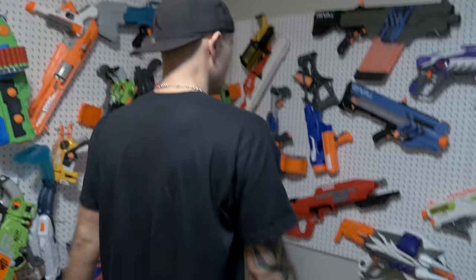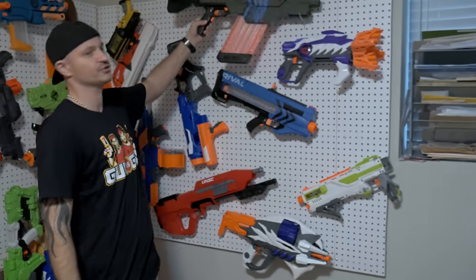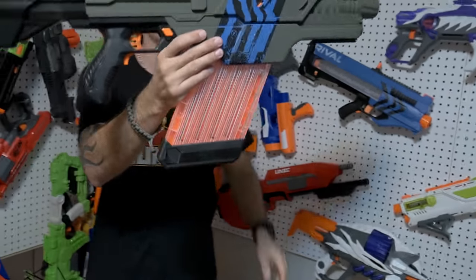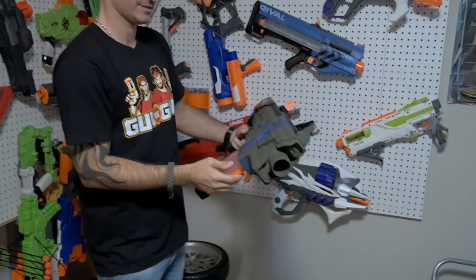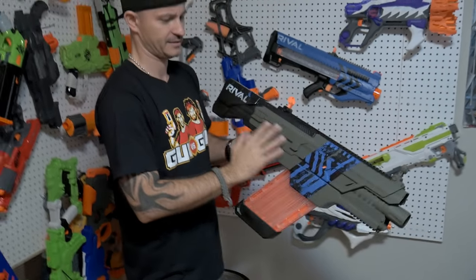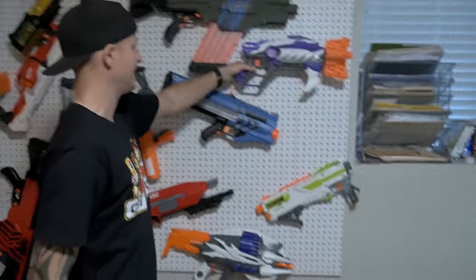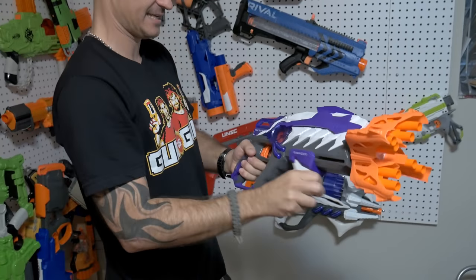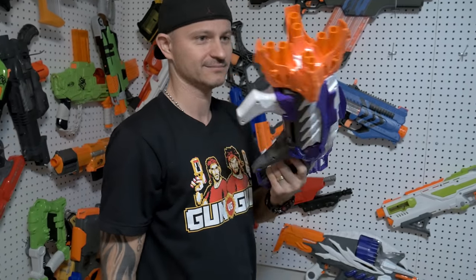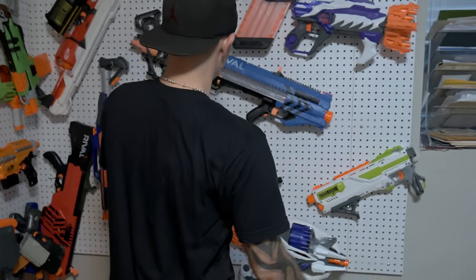Tommy takes over and starts at the first wall. The first blaster shown is a custom design - it was painted, though Danny thinks it looked better stock and calls it ugly. Next up is the Ravager from the alien blaster line, which they both find really ugly. They admit they've barely used it and it's essentially untouched.